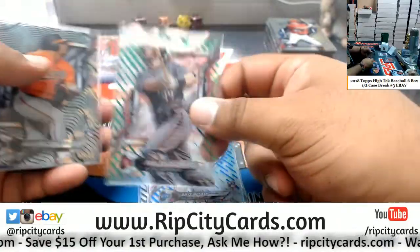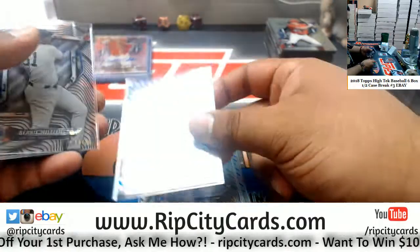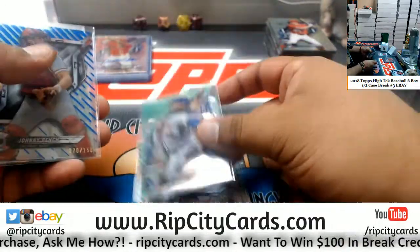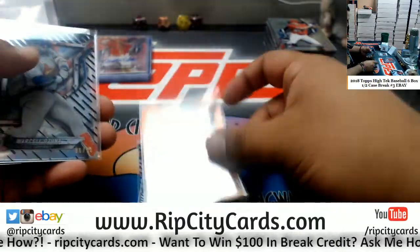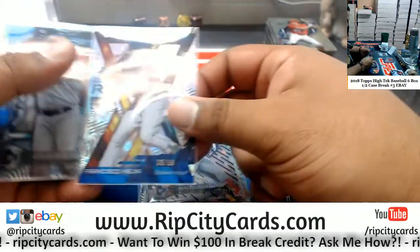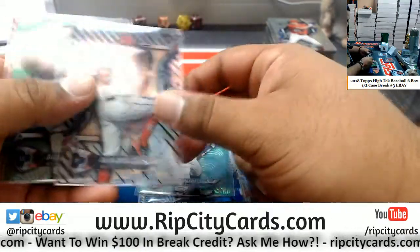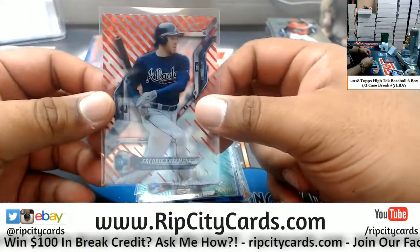Hoskins, Phillies, 150. Goldschmidt, D-backs, 99. Santander, Orioles, 50. Dominic Smith, Mets, 99. Bagwell, Astros, 150. Williams, Yankees, 50. Nola, Phillies, 25. DeGrom, Mets, 99. Bench, Reds, 150. Bellinger, Dodgers, 99. Jackson, A's, 25. Ozuna, Cardinals, 50. Mejia, Indians, 99. Martinez, Mariners, 150. Gregorius, Yankees, 99. Doolittle, Nationals, 50. Gregorius, Yankees, 99. Freeman, Braves, 2 of 10.